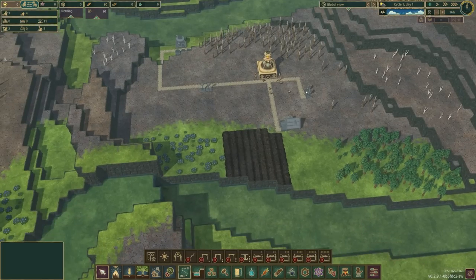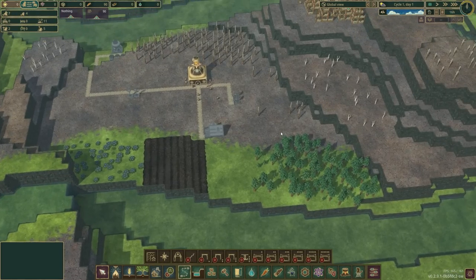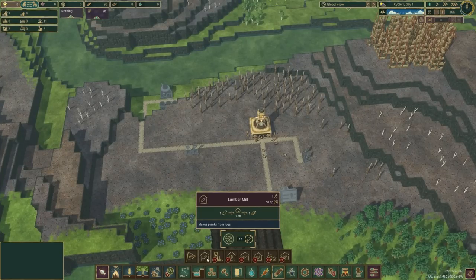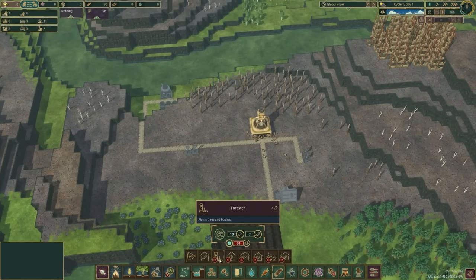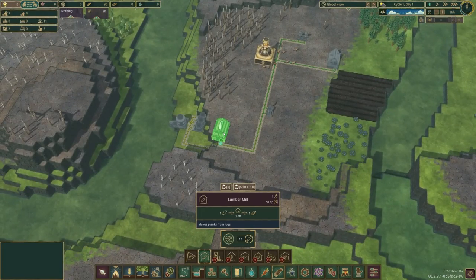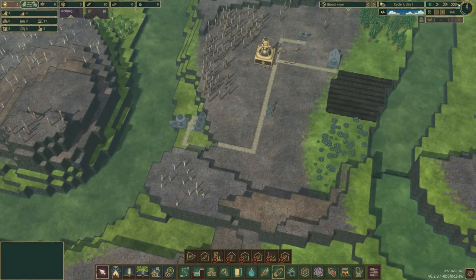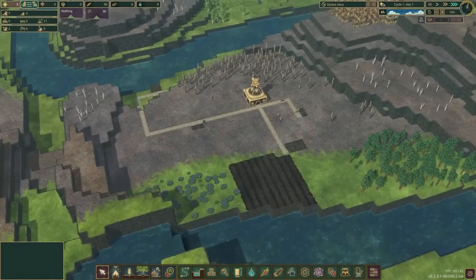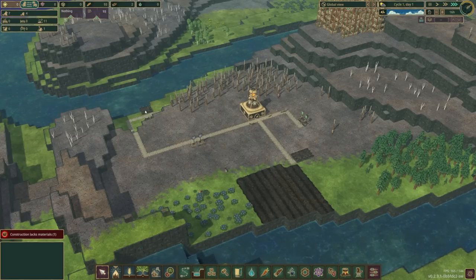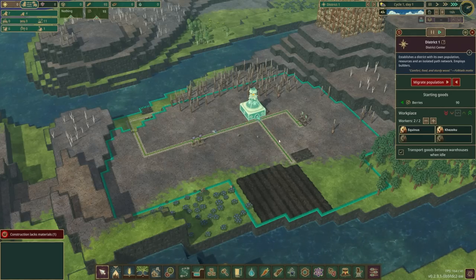We won't have enough planks without wood to turn into planks. The lumber mill is only 15 logs, but the forester requires planks. With only seven adults, we need to be very on top of things — that's five jobs covered, and seven with the two additional workers. We're going to deprioritize the second lumberjack flag and second gatherer flag.